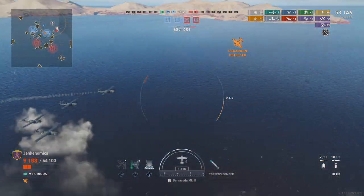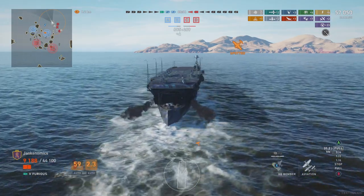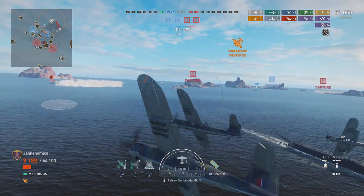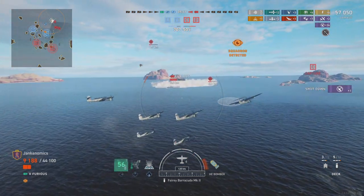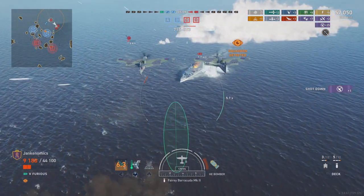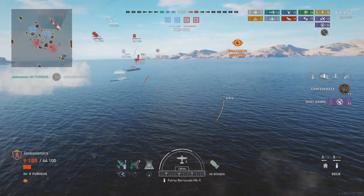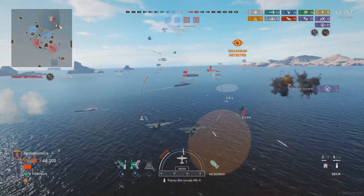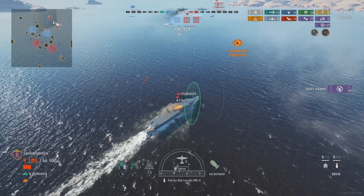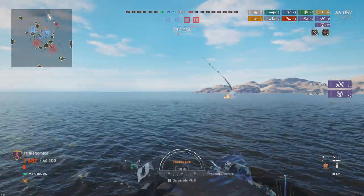I'm going to drop some torpedoes — that aircraft carrier is smoked up so I have no idea where he's at, but his planes will take off from there. I'm going to get my carpet bombers moving and drop some fighters to keep enemy planes off me. There he is — I'm starting my attack run. The circle closes up as you start your attack run. There's a Confederate medal! And an aircraft carrier of all things. We almost got the Furious off the map — if I can get him off, I should be able to survive the match.